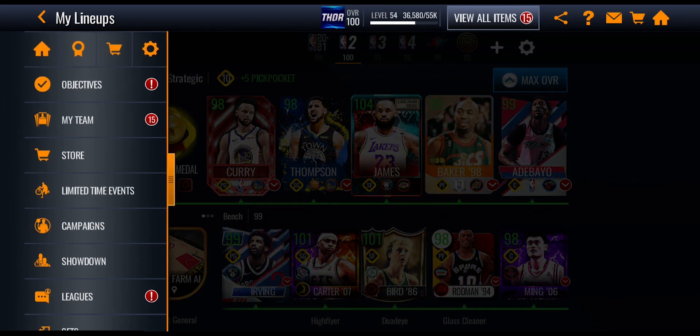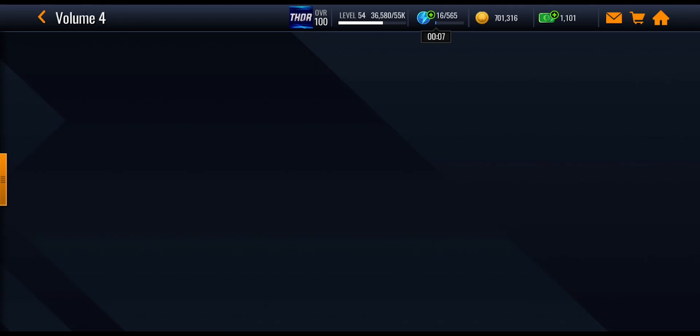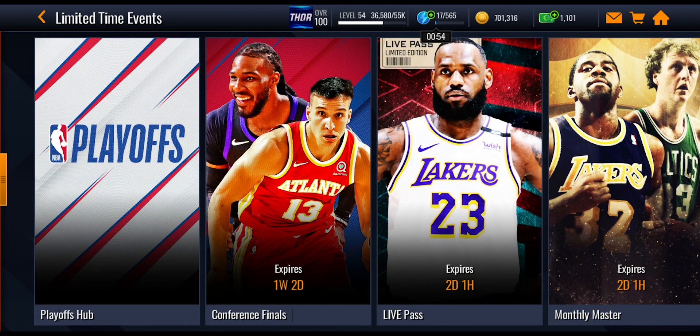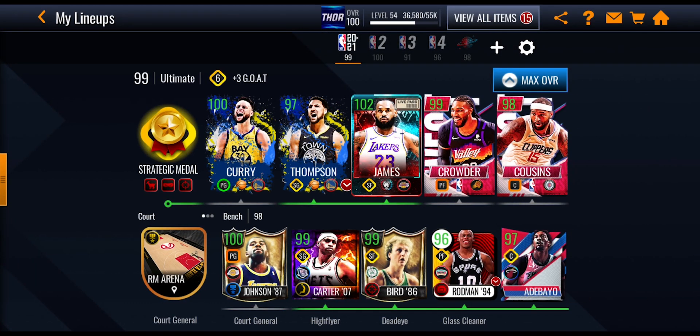You can also get some more from playing through the campaigns. If you go into the campaigns, going to Rebirth, especially Carmelo Anthony volume four, you can see the motor center. It's giving out a court general boost and a pickpocket boost — both gold boosts and two boosts at the same time. That's probably the best one you could get if you're free to play and haven't bought the live pass, because the live pass does give out quite a few good court boosts.